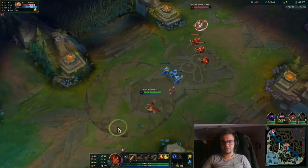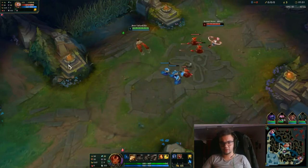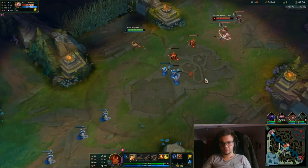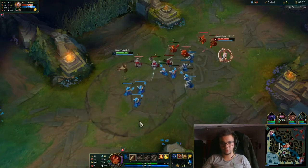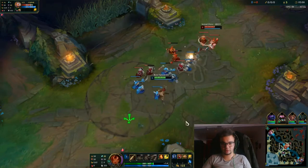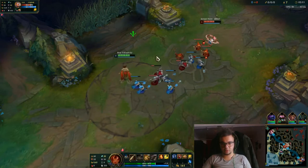Early game against most melee champions, you can just do some auto-attacks. Because Qiyana is very weak at level 1, we can actually get in some auto-attacks. And maybe proc electrocute — she hit the Q there. Still no electrocute procs.